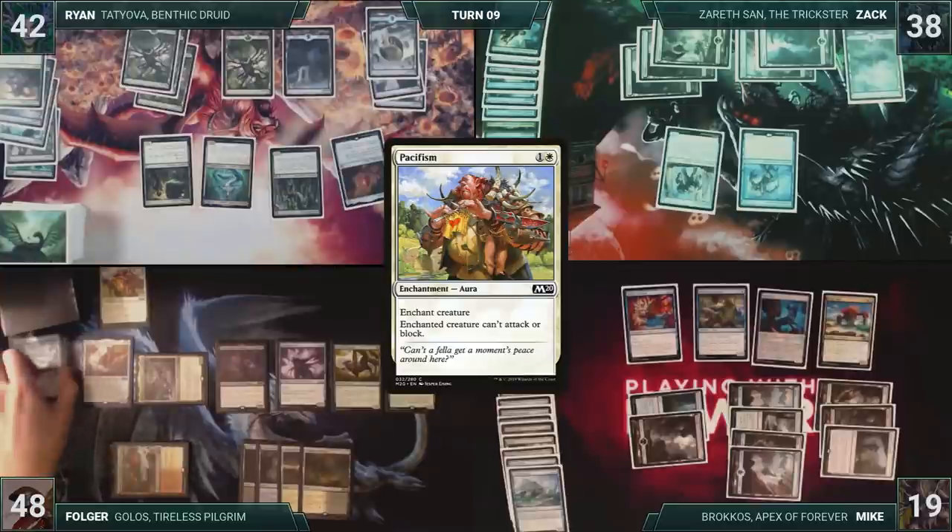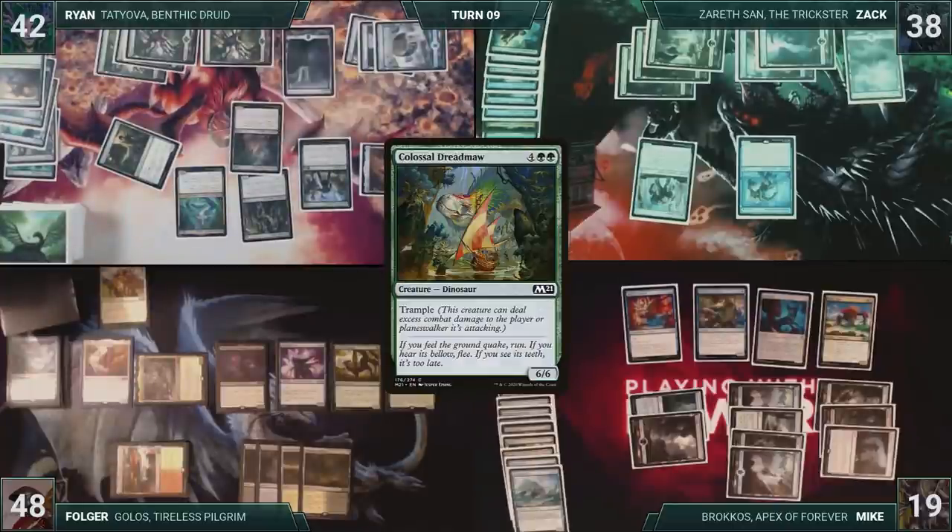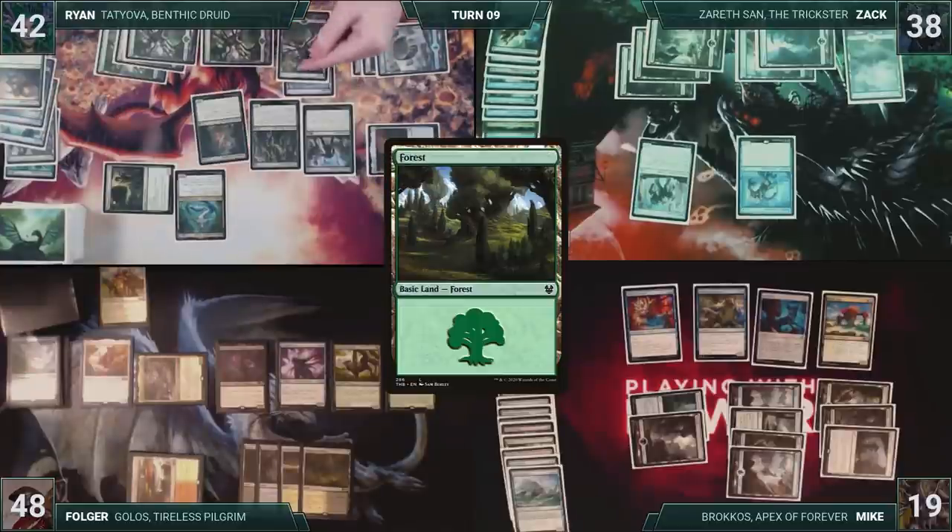Ryan draws and then starts off by casting Garruk's Uprising. Villis may be the most threatening thing on the battlefield, but Ryan decides to do him one better by casting Colossal Dreadmaw. Uprising triggers, and Ryan draws a card. He plays a Forest for turn. Tatiova triggers, Ryan gains one, and then draws a card. Ryan passes the turn.